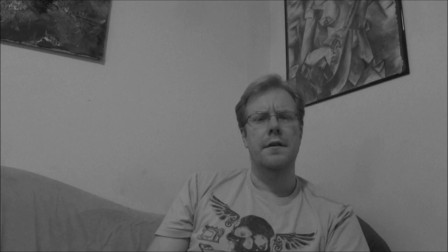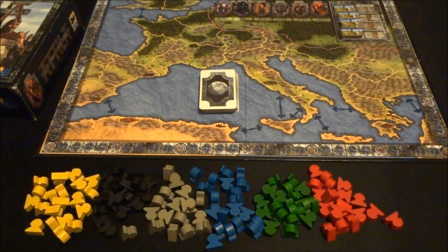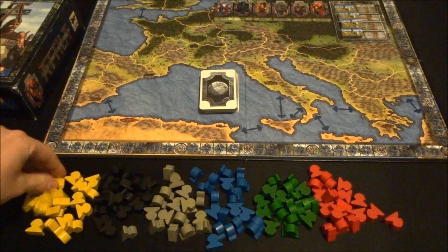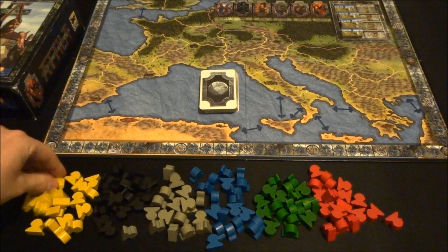Let me just jump into how it works and I'll come back and tell you what I think. The overall gist of this game is that there are several Germanic tribes fleeing Attila the Hun and trying to establish colonies — little civilizations — inside of what's left of Rome. You've got a map of Rome on the board, and basically six colors of these little busts that represent each of the different tribes.